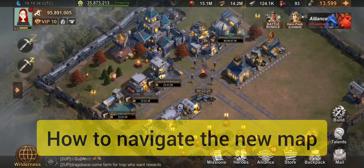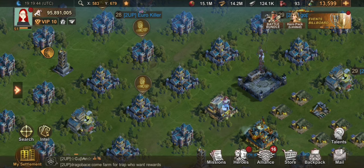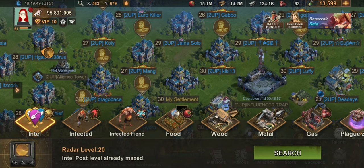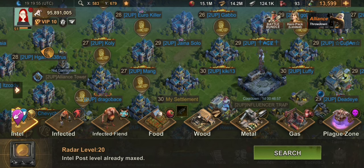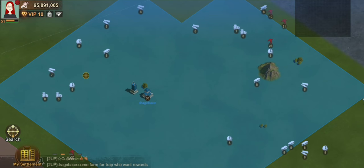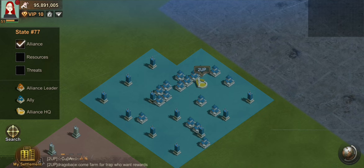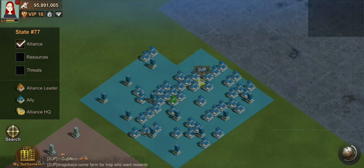How to navigate the new map: it's a little tough at first but you'll get the hang of it. The intel and infected research are still there. The map overview at the top is gone so you just need to zoom in and zoom out. There are three view choices when zooming out: alliance resources and threats. Clicking 'Alliance' shows your alliance area — the blue area is where you get buffs from your alliance type.